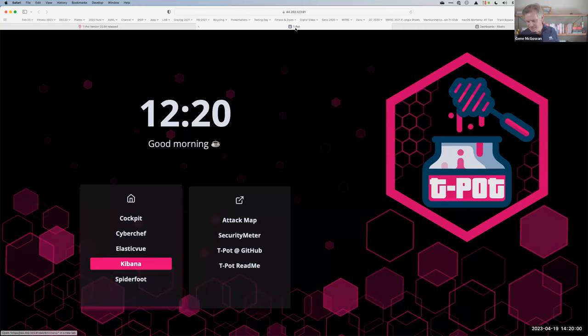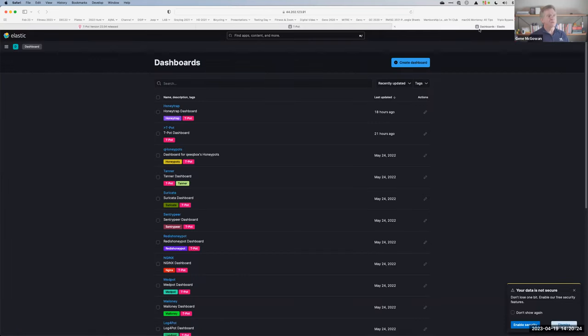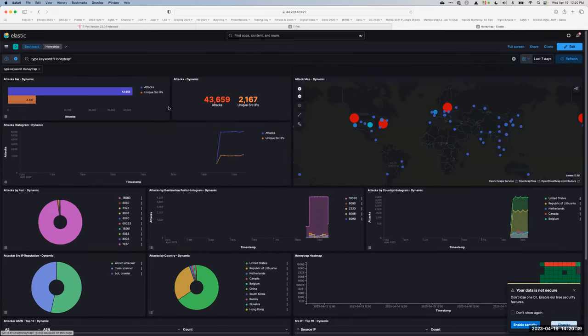Nothing like a BSOD to start your day! So this is running in an AWS instance — basically a default Amazon installation and you're off to the races. The only caveat: this is running at 16 gig of RAM and two CPUs with about a 40 or 50 gig hard drive on Amazon. This is going to cost a lot of money to run for 30 days, so after this session this will obviously be shut down. Just be aware of that so you don't end up with a credit card bill.